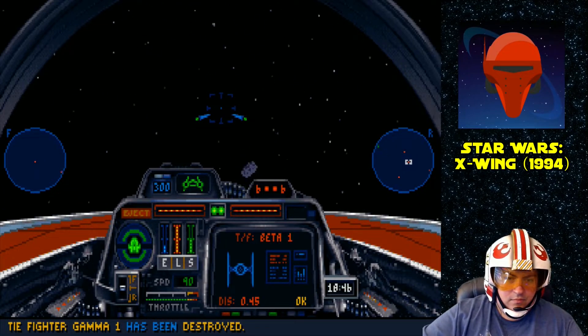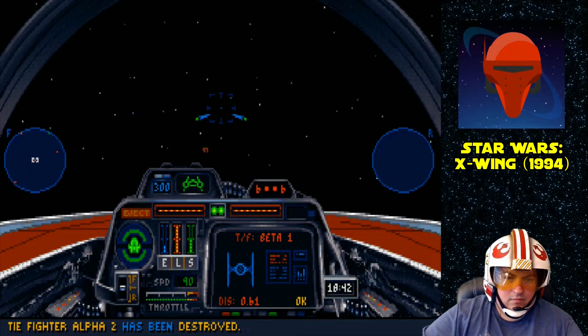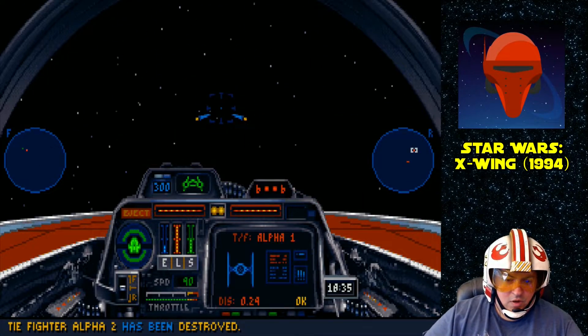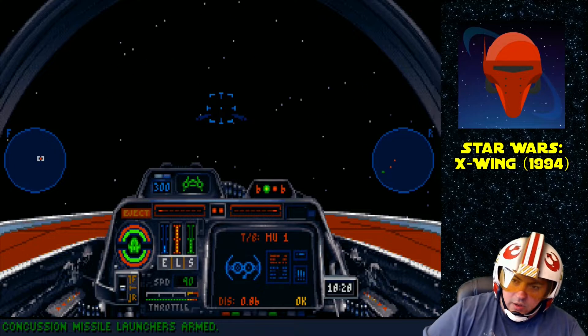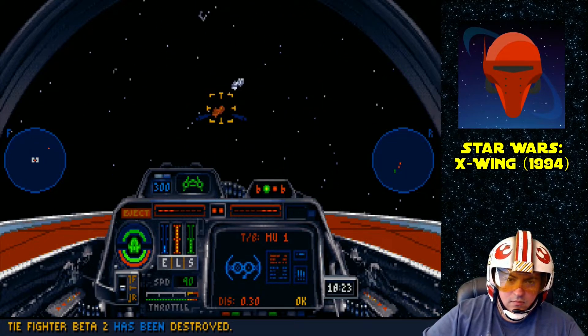We're just gonna go — trying to keep things moving. There's the Star Destroyer. How far out are the fighters? Nine kilometers? We'll dump power and go towards them. We're an interceptor after all. Holy cow, look at that — 180! That's really fast. I don't know what the units are in this game — it doesn't say. I think it's a fictional speed.